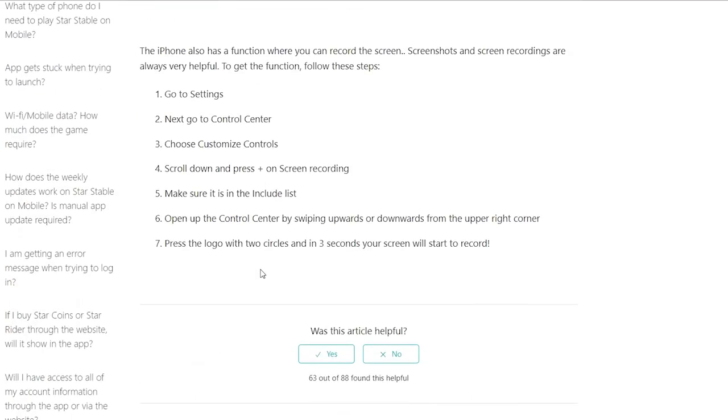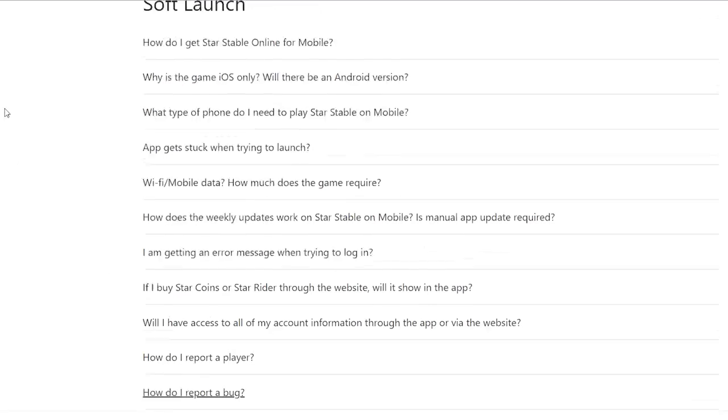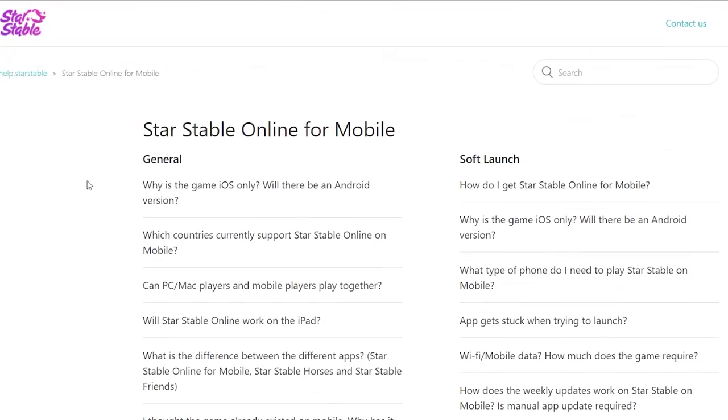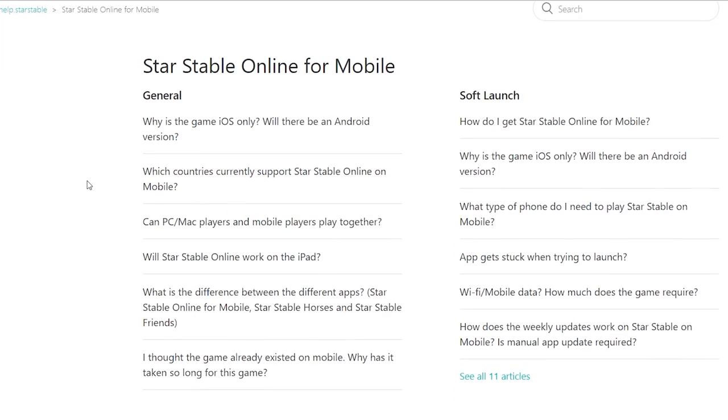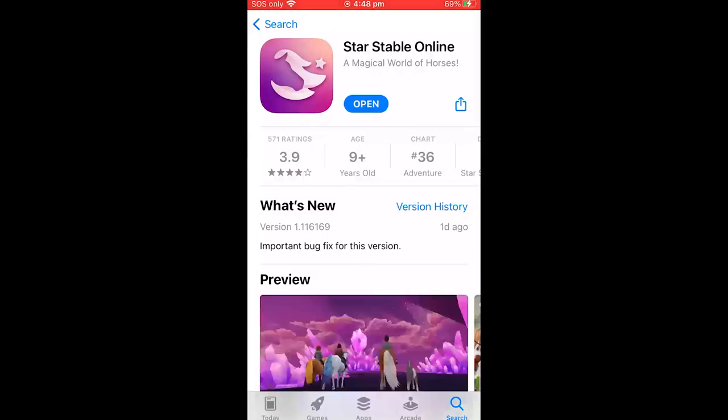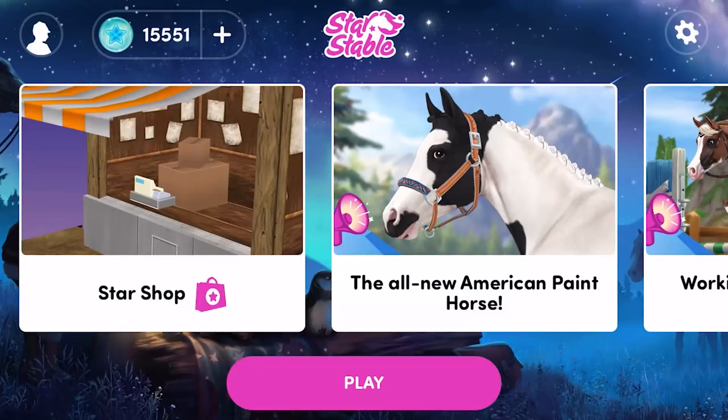Reporting players and bugs works the same way as on PC. If you guys have any other questions, there is a section on the Star Stable help page all about Star Stable for mobile, so if I didn't cover anything, go check that out. Otherwise you can leave a comment, but once again if it's something I've covered in this video, I probably won't have time to write you a full response. Back to the fun stuff - once you've downloaded it, let's get into Star Stable.